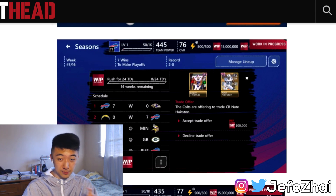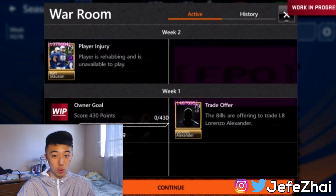In Franchise Mode, you can play as your ultimate team or as an actual NFL roster. If you choose an NFL team, you have the option to be the team manager — handling trades, signings, salary cap, team success, and all that stuff. There are details in the screenshots: other teams can offer you trades, and there's a War Room tab showing player injuries and trade offers. If EA adds the right rewards at the end, this mode could be revolutionary and change the whole scene of Madden Mobile.